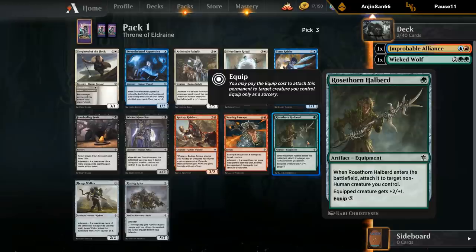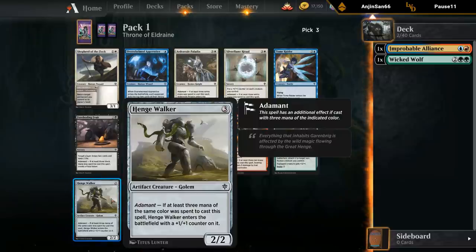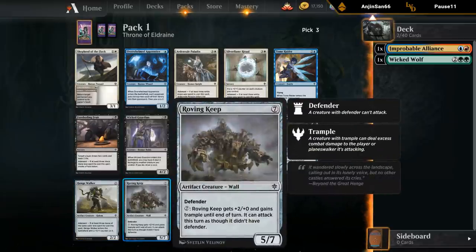I've got the Halberd — equipment giving plus two plus one, attach it right away, pay five mana to move it around. Nothing special but playable. Hengewalker — three mana, two two, and with Adamant it's a three three. If you're heavily committed to one color this is fine but not exciting. Roving Keep — seven mana, five seven Defender. You can spend seven mana to give it plus two and trample until end of turn, and then it can attack. It's a five seven that can eventually attack for seven with trample. There are only so many seven-mana cards you can fit, but it has decent stats.